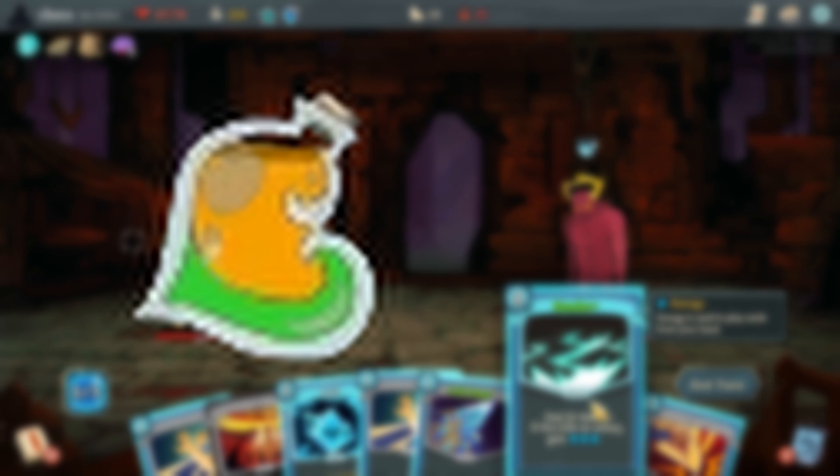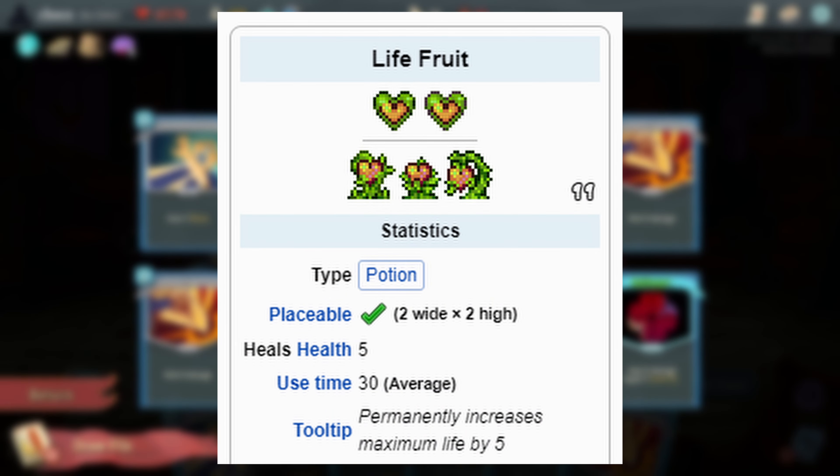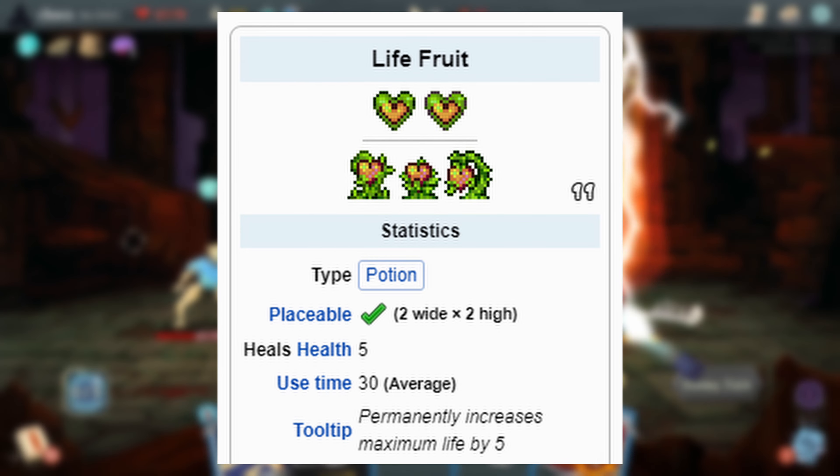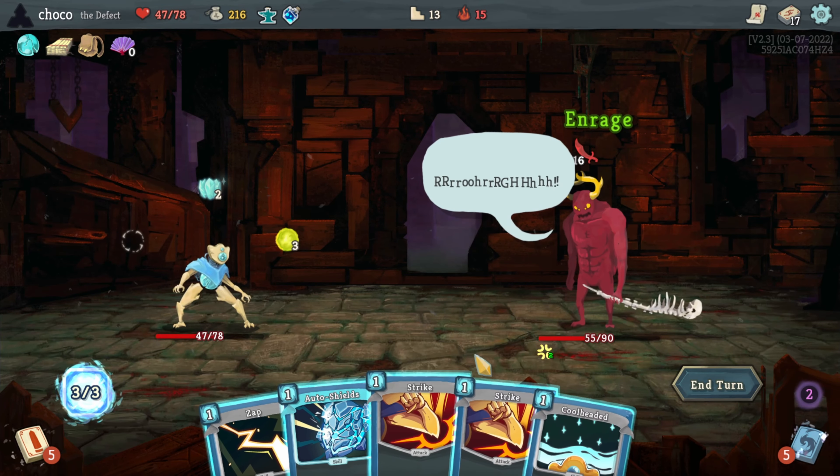Fruit Juice is a reference to the life fruit items found in Terraria, and they even have the exact same effect of giving the player an extra 5 max HP. I have a lot of hours in Terraria and I never even noticed this reference until making this video, which is pretty funny given how direct the reference is.